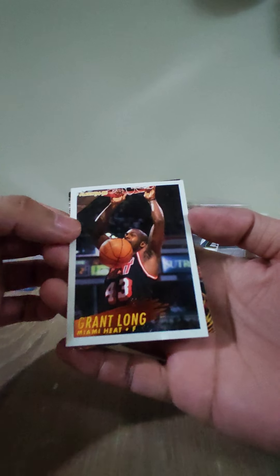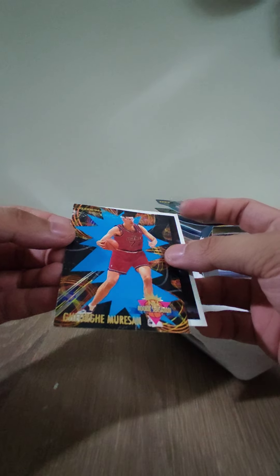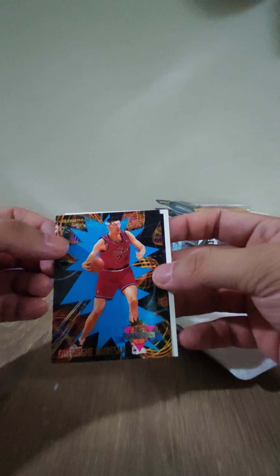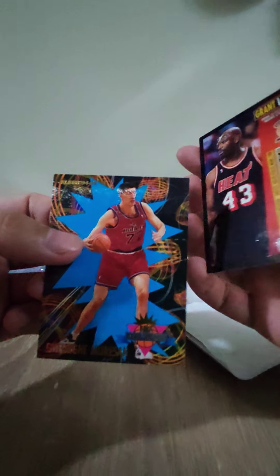Let's see what we have here. We got Grant Long, Fleer 95-96. George Muresan — which is damaged. This is a badly damaged card.